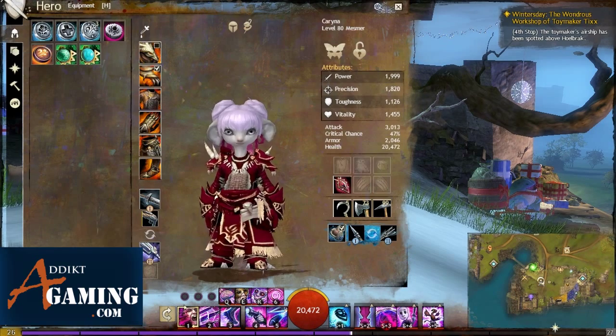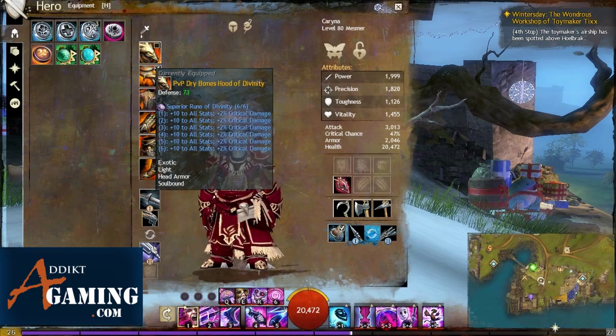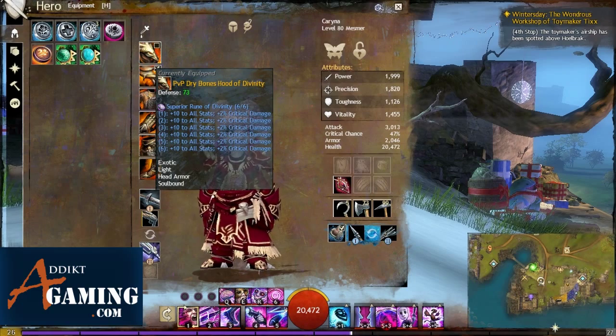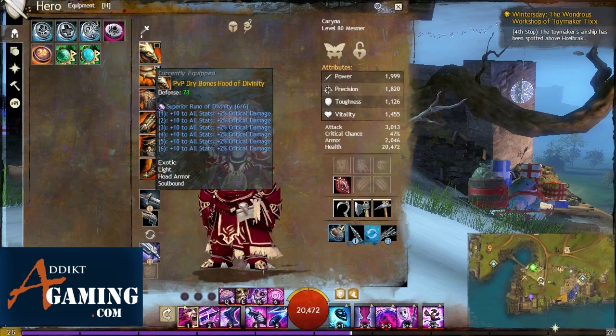For the runes I'm using Runes of Divinity — plus 10 to all stats and 2% crit for each step. Because I crit a lot and in this build I want really high crit damage. I've said it in videos before but I love Runes of Divinity and it's really hard for me to switch over to other runes.